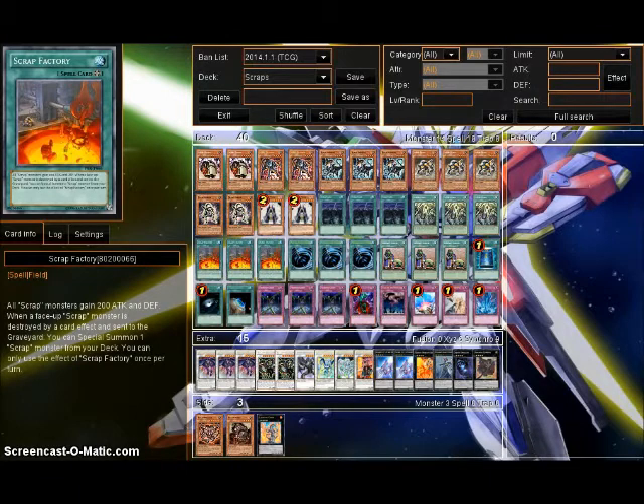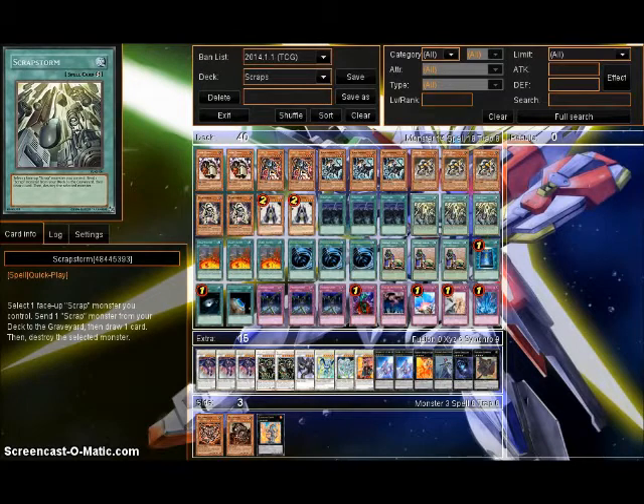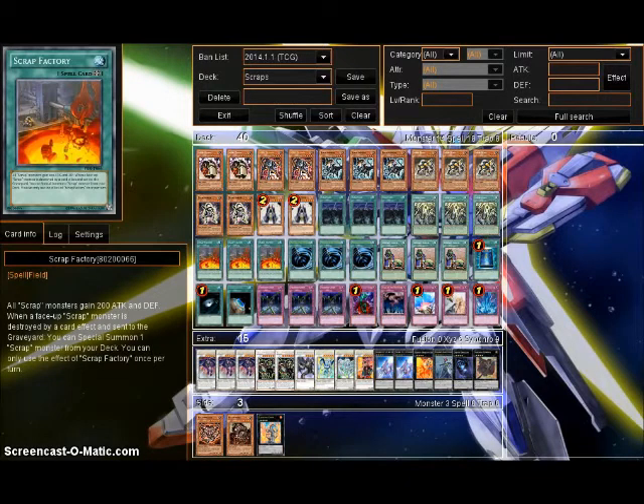The thing about Scrap Factory to take into consideration is it can miss timing — it's a 'when you can' effect. Much like Pulsar Dragon, you have to be careful how you use it. But it does get its effect off when you Scrap Storm one of your guys, because the destruction and drawing occurs simultaneously, as opposed to something like Soul Taker where it says 'destroy' and then in a separate sentence it says 'do this other thing.' If it says 'to the graveyard, then do this,' it all happens at once. Scrap Storm does not make Factory miss timing, and neither does blowing stuff up with Scrap Dragon.